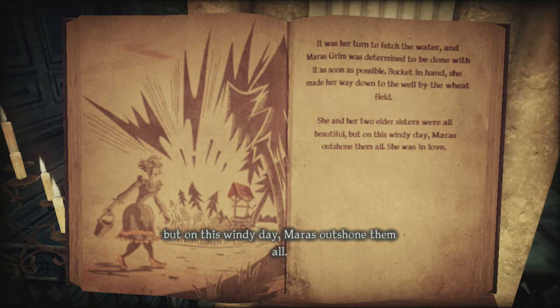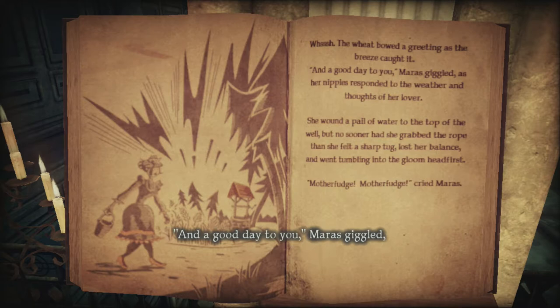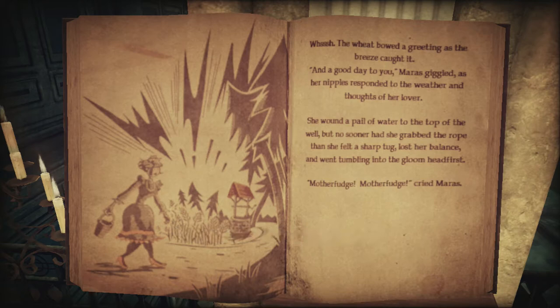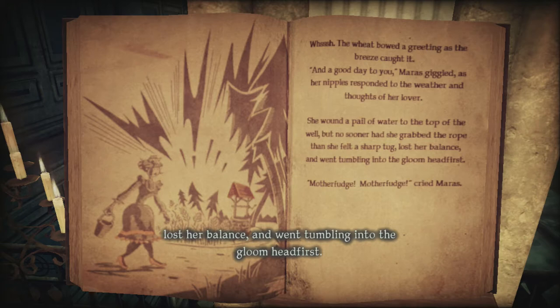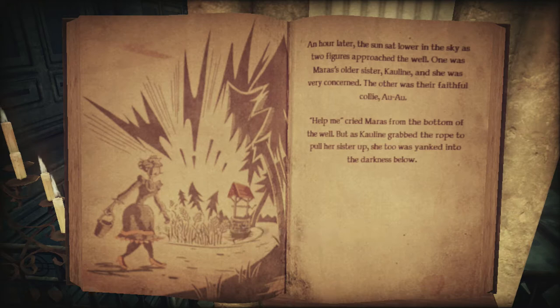I love this one. Bucket in hand, she made her way down to the well by the wheat field. She and her two elder sisters were all beautiful. But on this windy day, Maris outshone them all. She was in love. The wheat bowed a greeting as the breeze caught it. Maris giggled as her nipples responded to the weather and thoughts of her lover. My word, what is this storybook rated? She wound a pail of water to the top of the well, but no sooner had she grabbed the rope than she felt a sharp tug, lost her balance and went tumbling into the gloom headfirst.